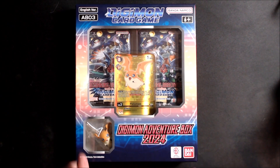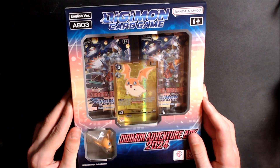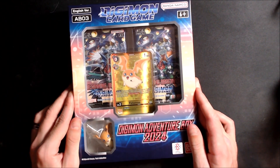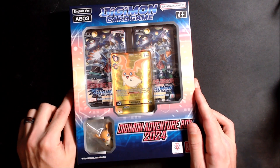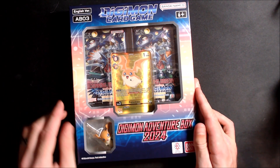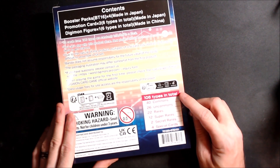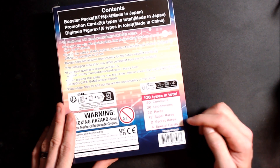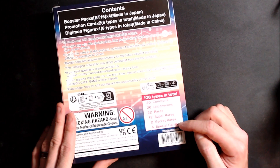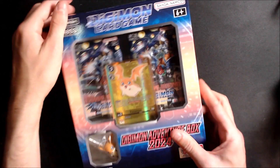What's up everybody, today we're going to be opening up a Digimon Adventure Box from the newest set Beginning Observer. These come with a little figure, a couple nice promo cards, and four packs of the newest Digimon set. There are 106 different cards in the set: 22 rares, 26 uncommons, 40 commons, 12 super rares, two secret rares, and four special rares.